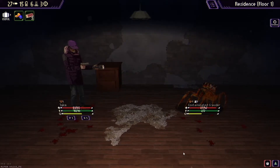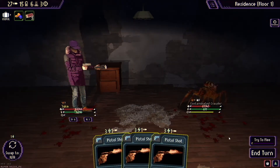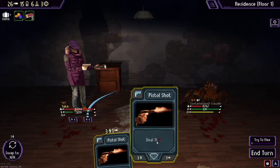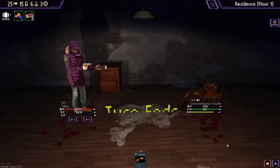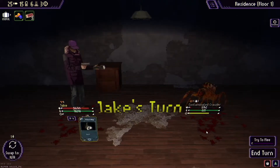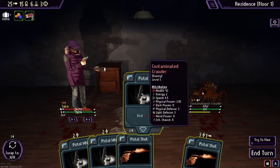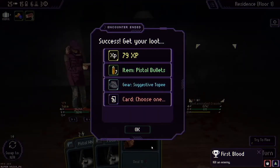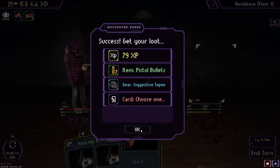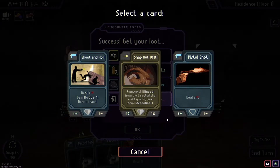Right, I'm going to whip you to death! He's still got 27 health. I'm out of energy so I end turn. Ow — okay, pistol whip him again and then a shot — he's dead! 79 XP, some pistol bullets which is great. A suggestive toupee — yes, slightly suggestive. And we get a card: Shot and Roll — deal four, dodge one, draw one. Let's take that.